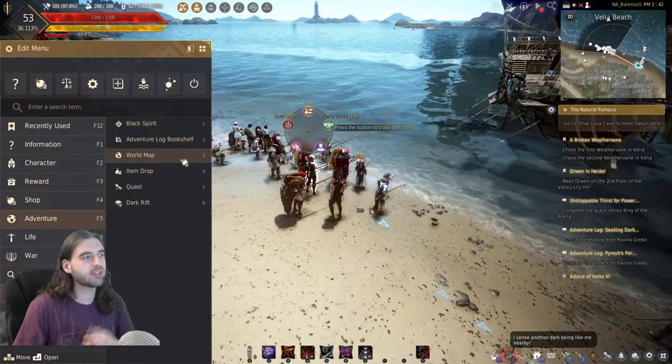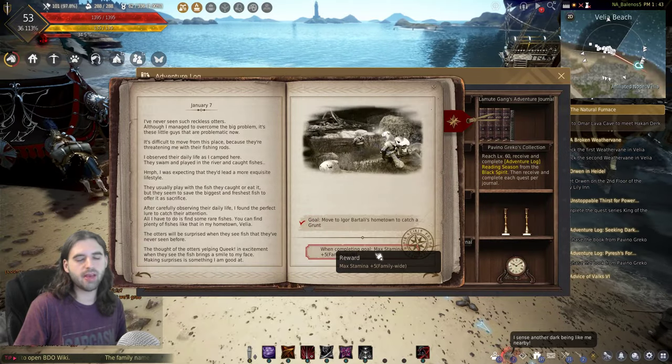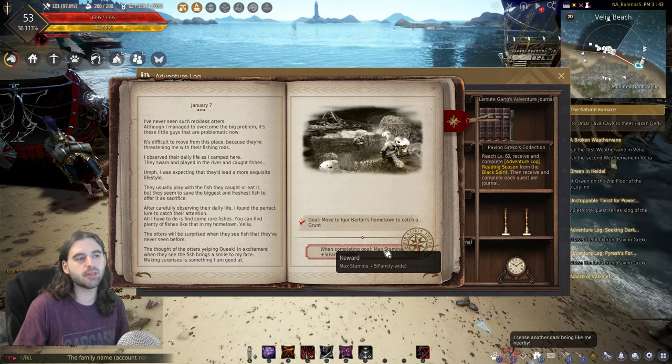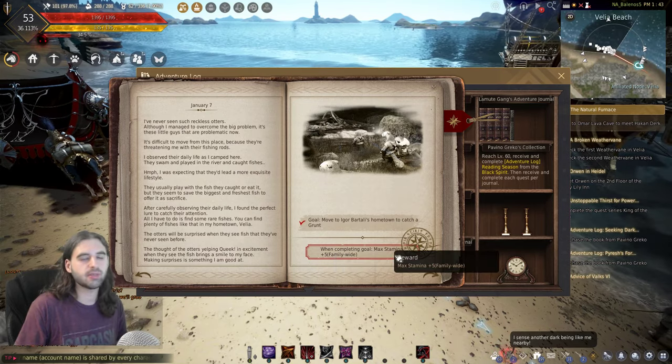Just to note on how to actually complete these Adventure Log books — when you click on one, you will see a little red banner down here. Click on the red banner to complete the quest. Obviously I've already finished this one, but that's how you complete each of these.